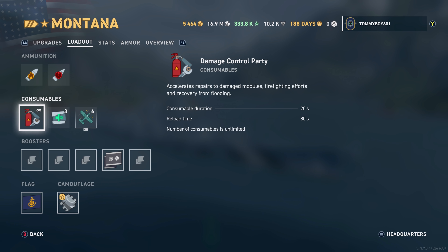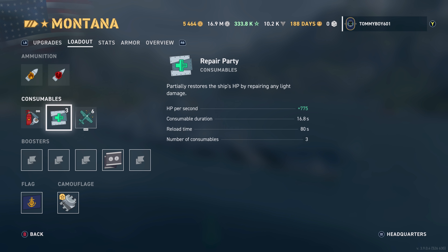For consumables, we only have three. First is Damage Control Party — 20-second duration with an 80-second reload. Next is Repair Party, healing 775 points of damage per second, with a 16.8-second consumable duration, 80-second reload, and three charges.